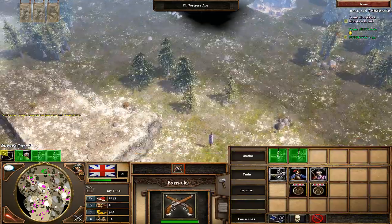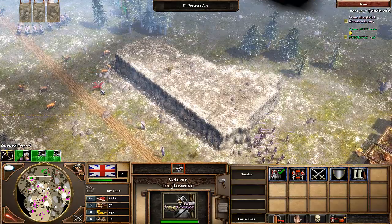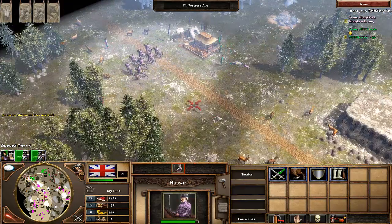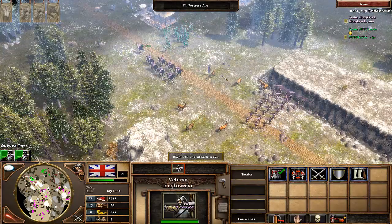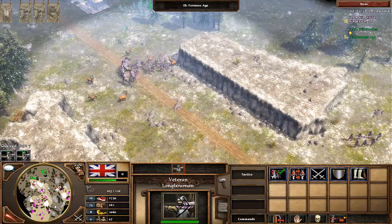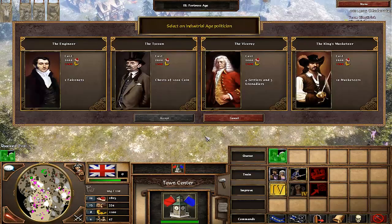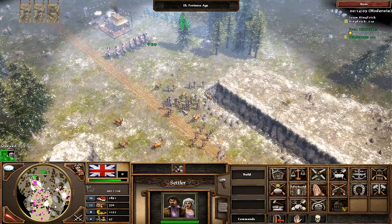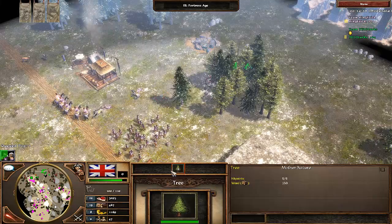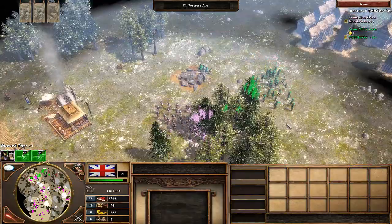With my longbowmen upgraded I can spam them from two barracks. I walk them toward his trading post to either destroy it or draw his army out of hiding. His musketeers walk up, so I run back toward my longbowmen and send them to walk-attack and rain arrows down. I start thinking about aging to the Industrial age — I have two factories, two rockets available, and decent fourth-age cards. I decide to age with two falconets.